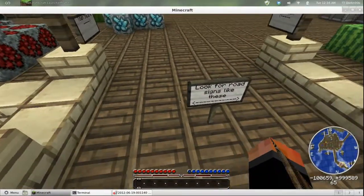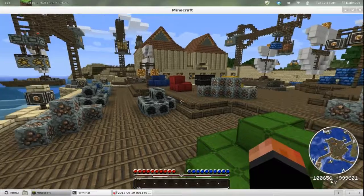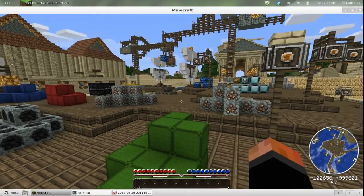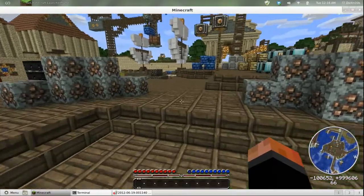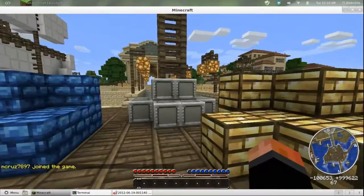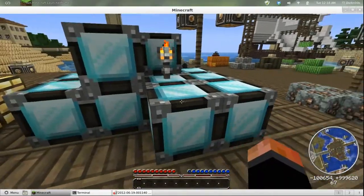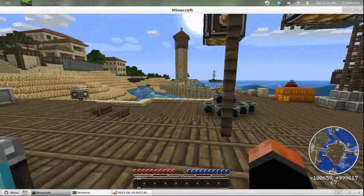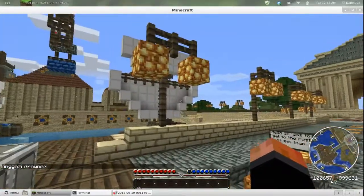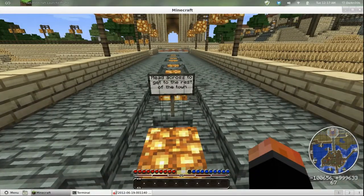Look for road signs like these. There's diamond here, lots and lots of iron, colored wools, lapis lazuli down there, and these are probably lapis blocks right here. Yeah, gravel, lapis blocks, iron. The iron is supporting the crane which is lifting lapis blocks. Gold, iron, diamond blocks. I came and walked around in here earlier today - this is a pretty neat place. There's another ship over here, looks like a barge. Head across to get to the rest of town.